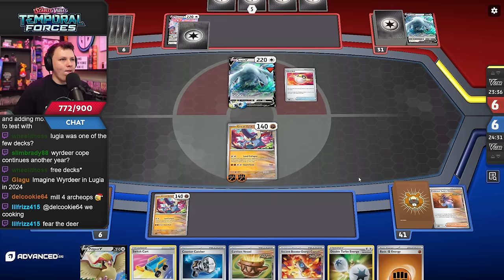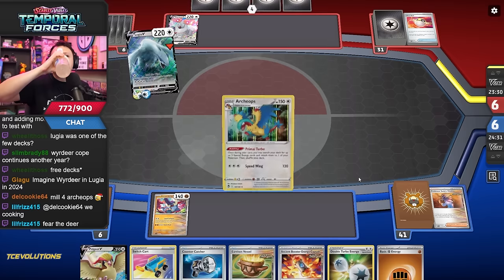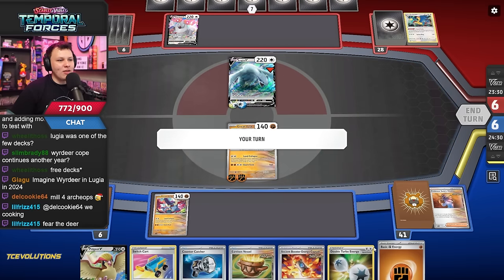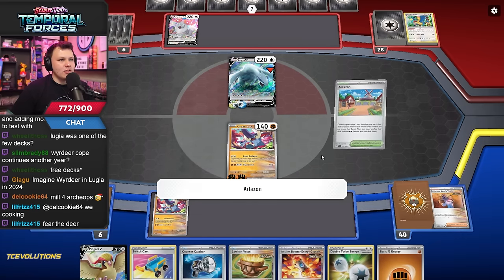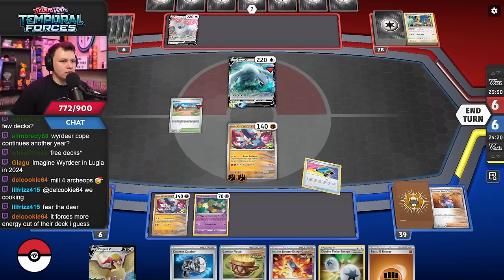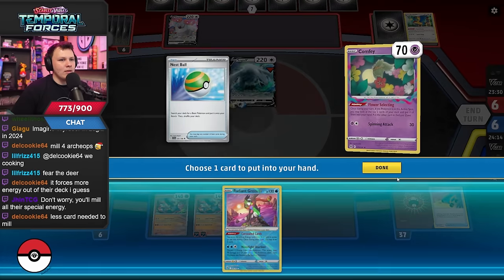All right they didn't get there. 31 cards left. What would happen if we had Mimic here — I wouldn't really change too much right, they would just load up the Archaeops. They did have to read the wind, okay that's good for us, but I still have nothing. I need like a top deck here. All right — this can get us Comfy, I can switch cart into Comfy.